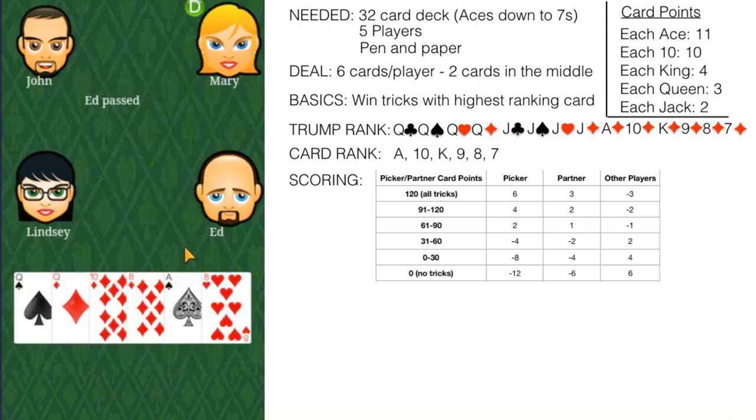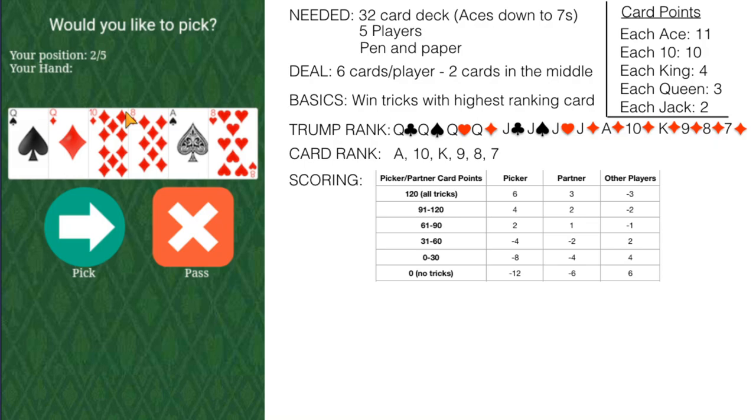Let's play another round. Players receive game points based on the amount of card points won during the round by the picker and the partner, as well as the amount buried. The game can be played until a player reaches an agreed-upon point total, or until an agreed-upon number of rounds have been played. If the picking team gets below 61, the picker and partner actually lose points — so you only want to be a picker if you think you can score above 61.